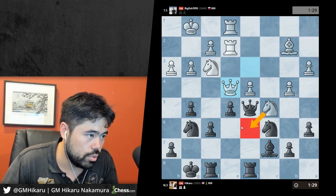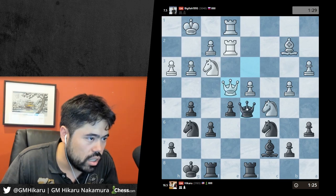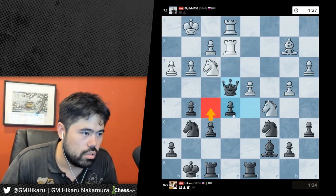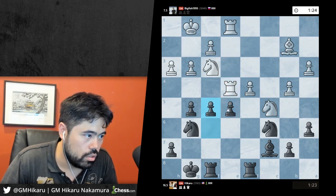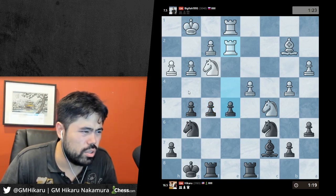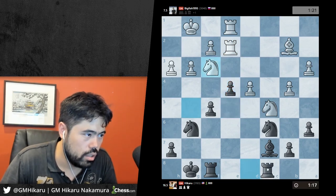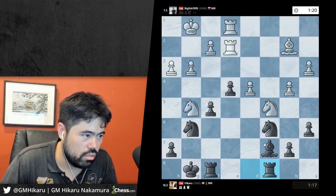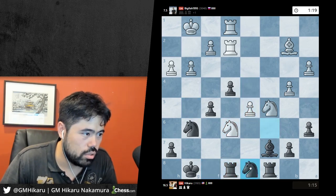It was queen e4 - good move. He wants to play like g6, but I thought here I could maybe wait. Can I take and play f5 and e4? Probably not great but I've got to do something. No, this is just no good - whatever, let's just sack a pawn and pray. Play like rook c8, he's got d5 and this is just gross. Let's go knight d8.